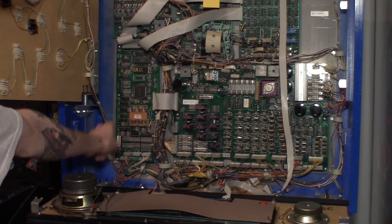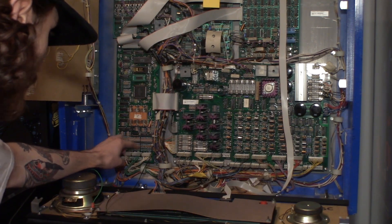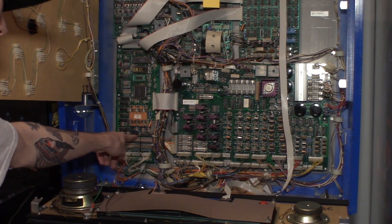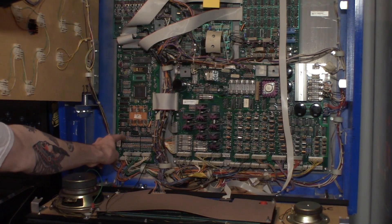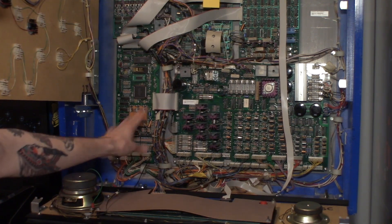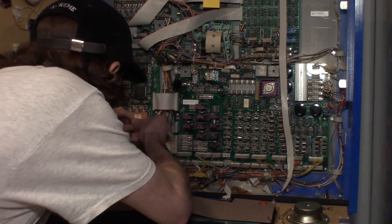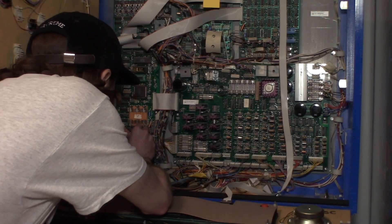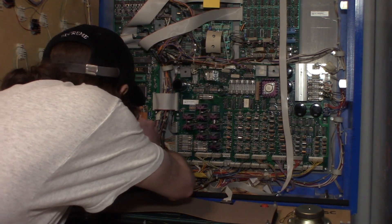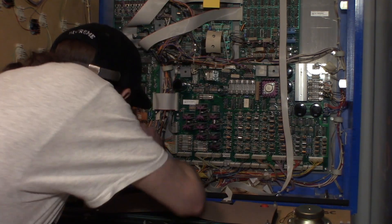If putting U20 back in causes it to blow again, you could also have a bad U14 — which is an LS374 — or one of the 339s: U16, U17, U18, or U19. Any of those 339s could be bad and also blowing that fuse depending on what damage was caused when the switch shorted to the coil. I ordered a bunch of sockets and ICs to have on hand — it's a pretty common issue. On later WPC95 games they started socketing this chip. White Water wasn't socketed, so I had to pull and socket it myself.